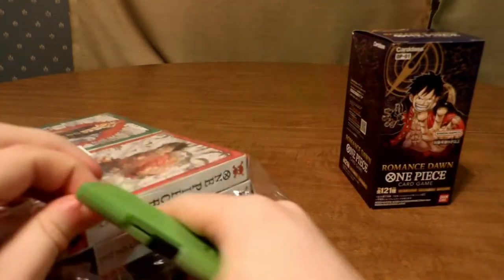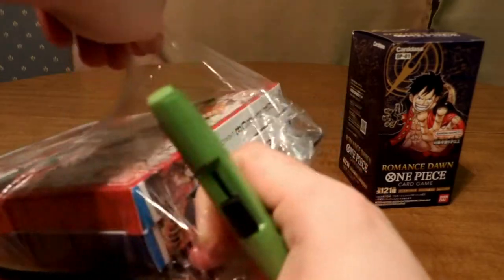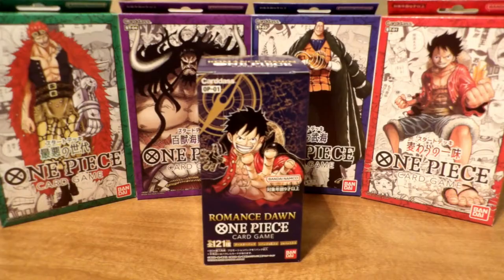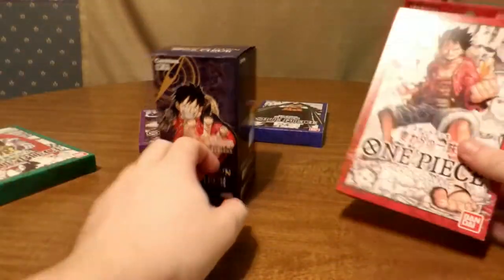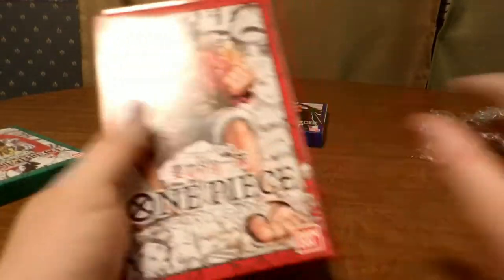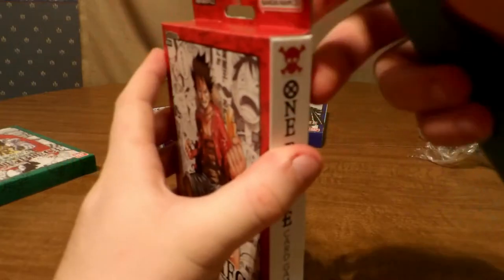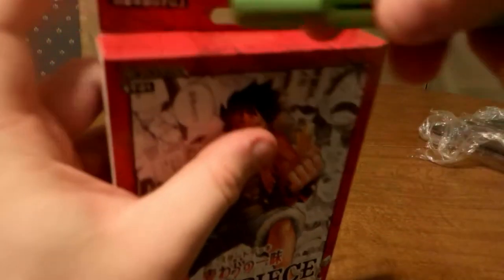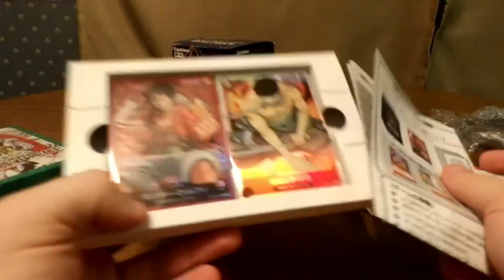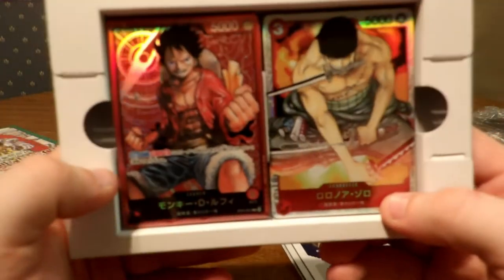I got a little pocket knife box cutter from Amazon. Let's get this open. I'm going to get a thumbnail and I'll start with the Straw Hat starter deck. These boxes are pretty high quality — good print, standard thin cardboard. It comes in a little tray and damn, it looks sick.